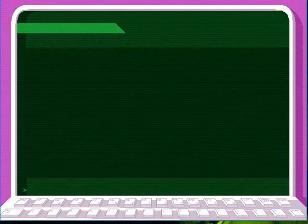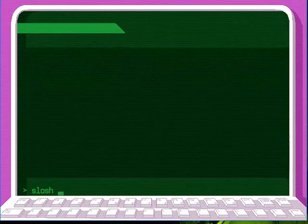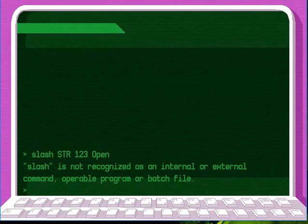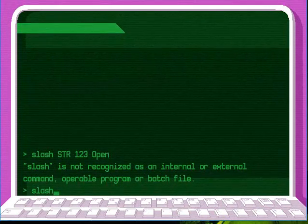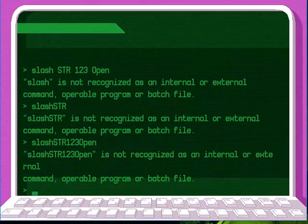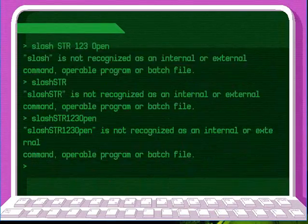So it's slash, slash, str. Isn't it? Str. Wait, no. Three number... spaces, one, two, three. And then open. Let's try. Open. I don't even know. Slash, str. How about that. Str, one, two, three. No no, that's wrong. One, two, three, open. Command operable or bad. Nope. One two three, open. I don't know what it means by that. Could it mean anything? Cause we wrote down notes for it. Nah, forget it.